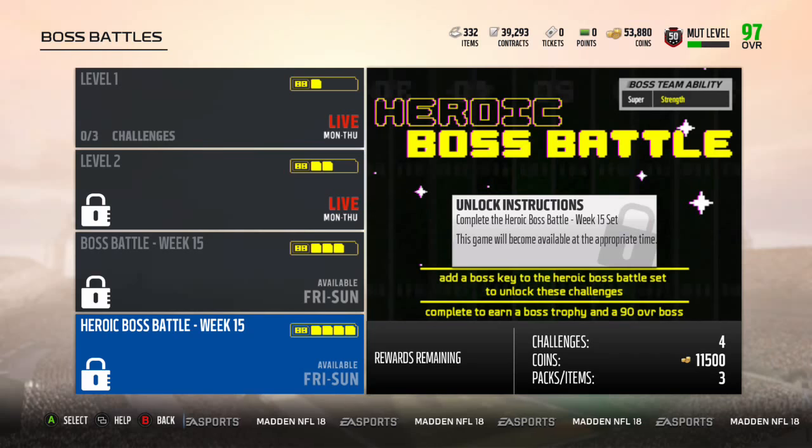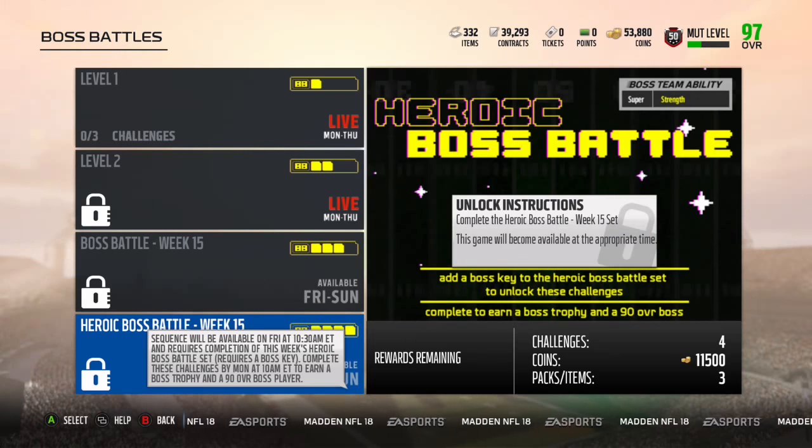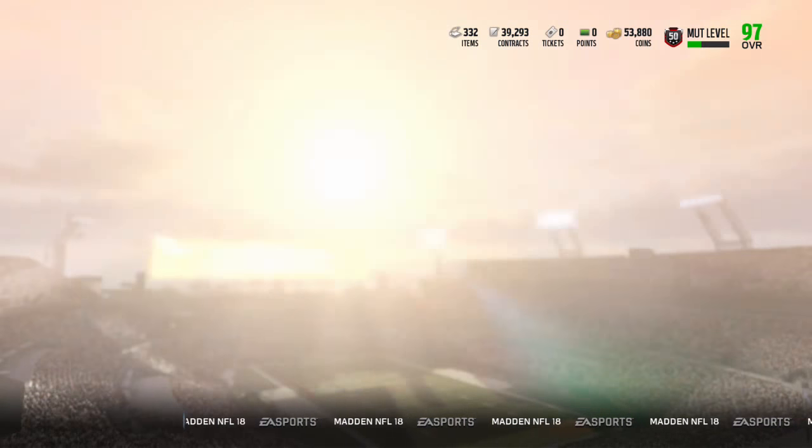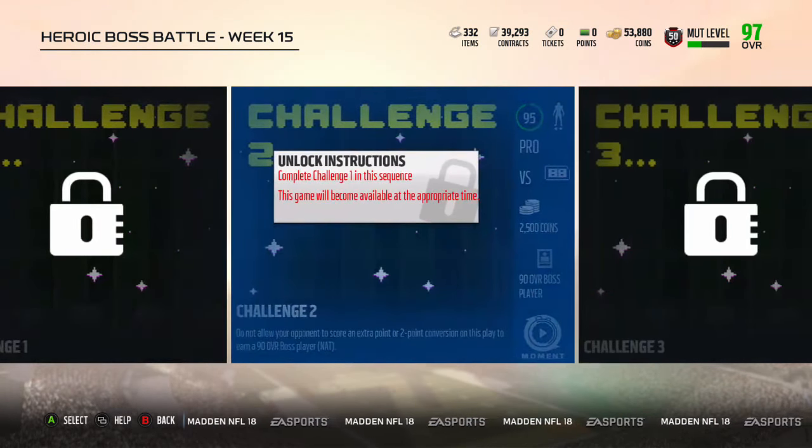And here's where the fun stuff comes right here. The heroic boss battle ability is super strength. These solos are so messed up that they have to put them on rookie difficulty. First: pass for 125 or more yards in 8 passing attempts. That should be fine. That's on all pro.